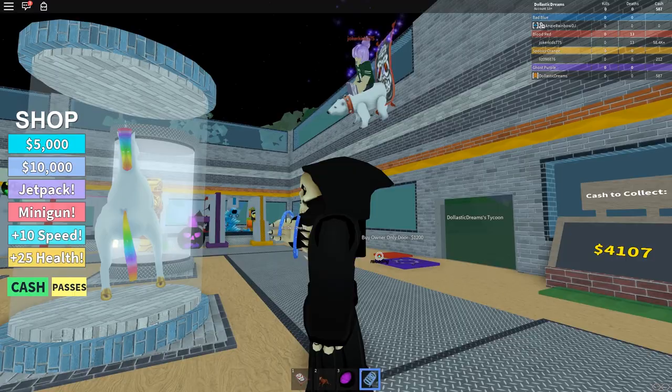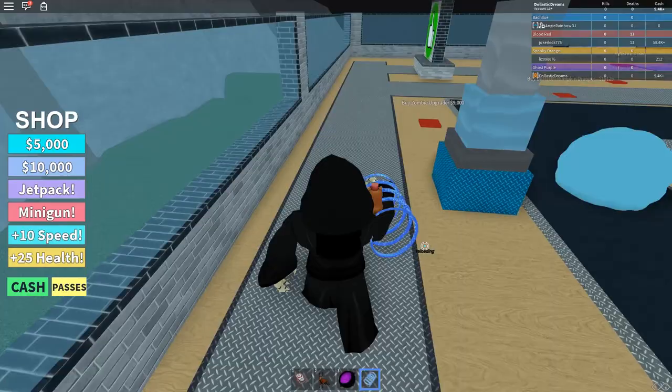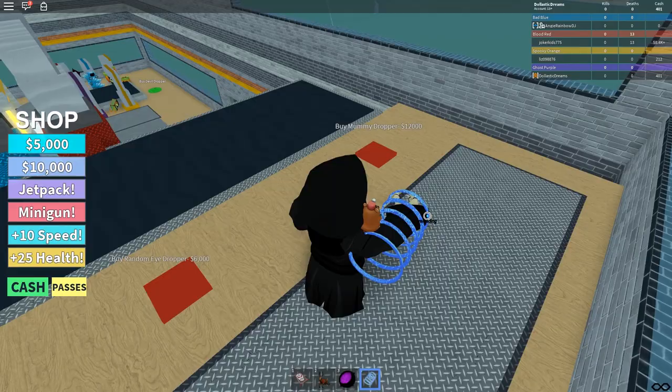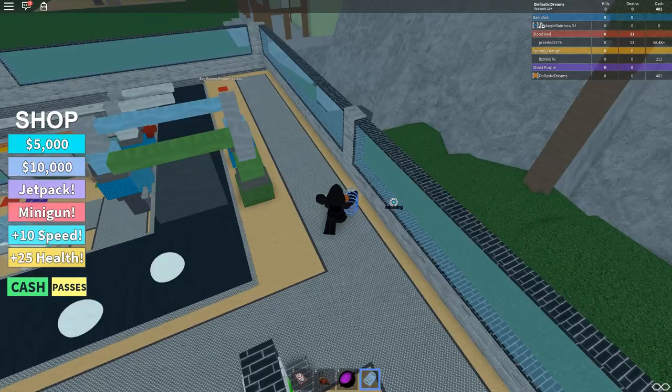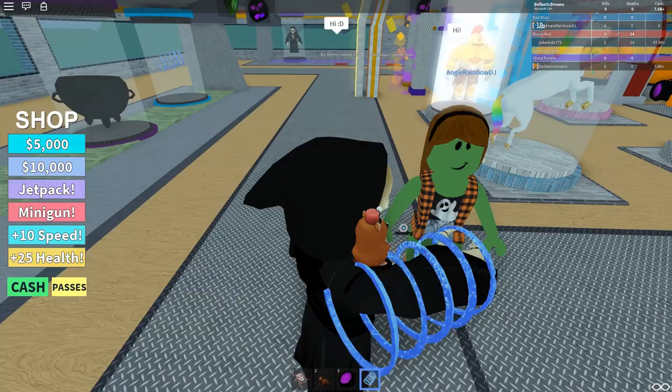That's your own polar bear — wait, where did Poli go? I don't see Poli anymore. I'm going to buy the zombie upgrader because it looks like I'll have to buy the eyedropper one or two more times, and then there's the mummy dropper for 12,000. Oh my gosh, there's a third floor to this — am I even going to finish this tycoon? Hi! Angie Rainbow, hi! She's a cute little zombie girl, all green — I love it!